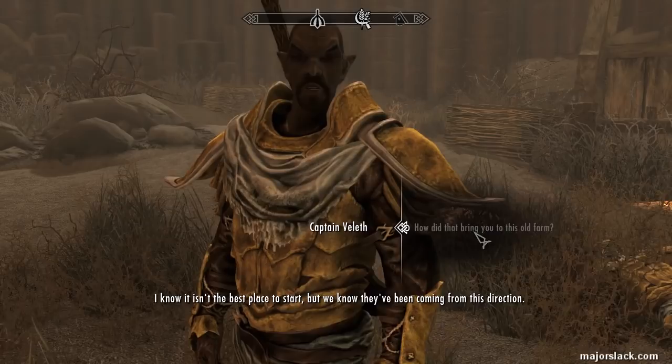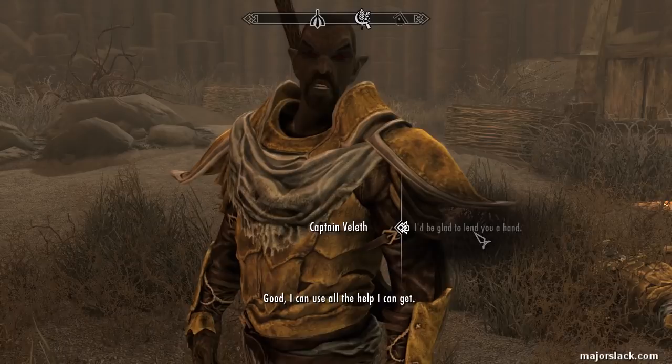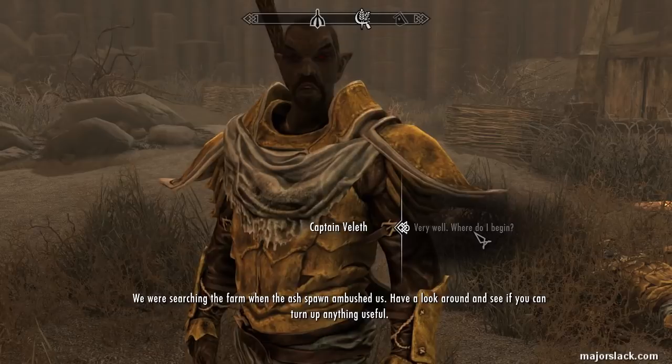"I'd be glad to lend you a hand, just because you sound a little bit like Sean Connery." The captain explains he was going to search for clues as to where the Ash Spawn are coming from. He needs to head back to Raven Rock and prepare his men for further assaults. He asks us to have a look around and see if we can turn up anything useful.